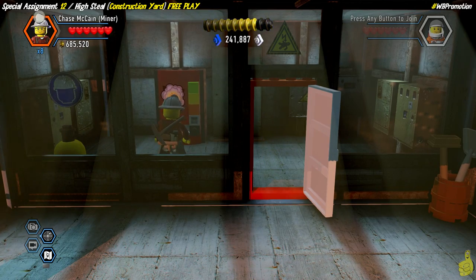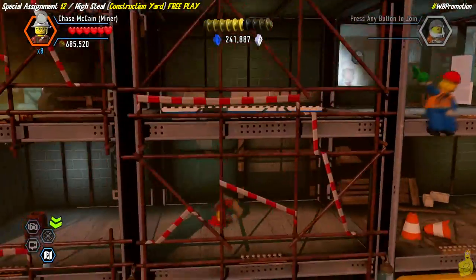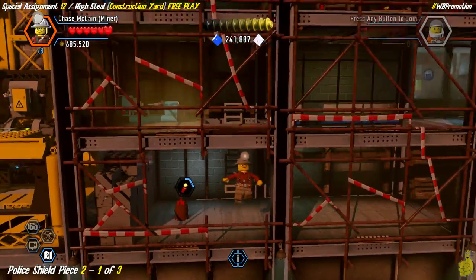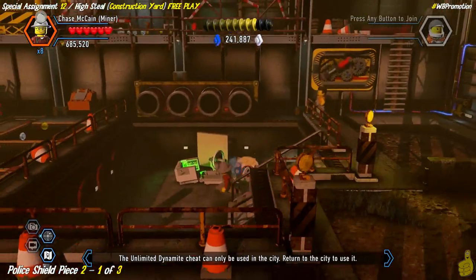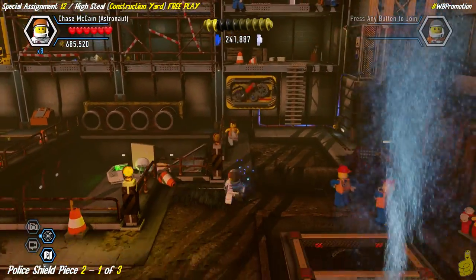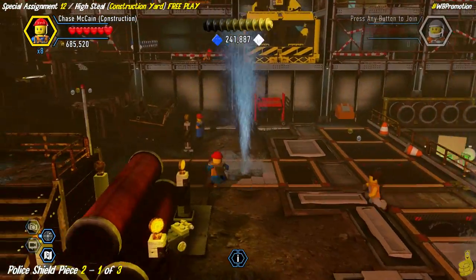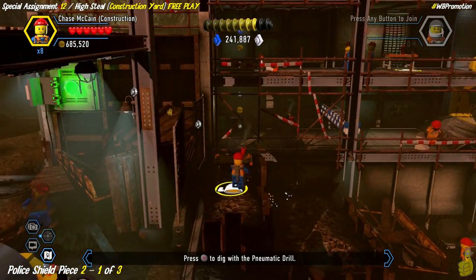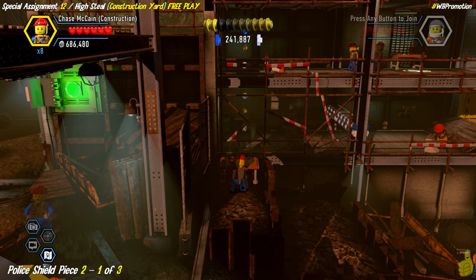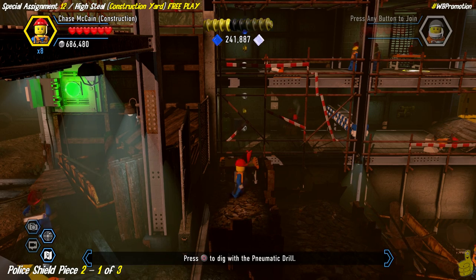We're going to backtrack in a second. If you've already got the coffee breaks don't worry - we're going to grab them right now once we slam in the dynamite to blow up the old silver bricks. We'll drop back down and take major advantage of this coffee break. There are three points you need to run to - two of them are in this lower middle area and the third one is right up above.